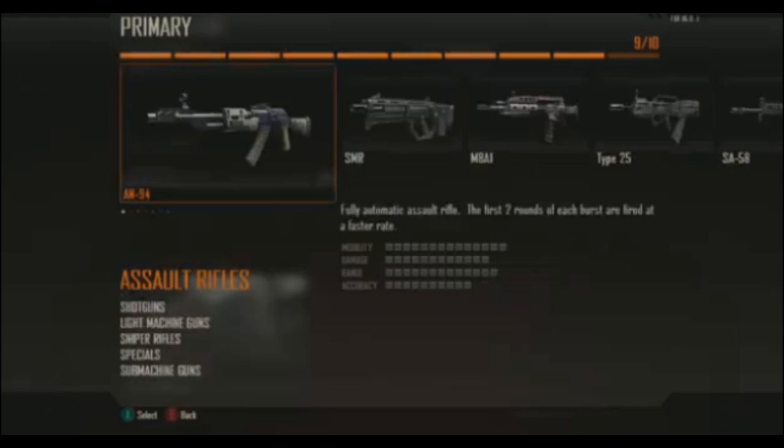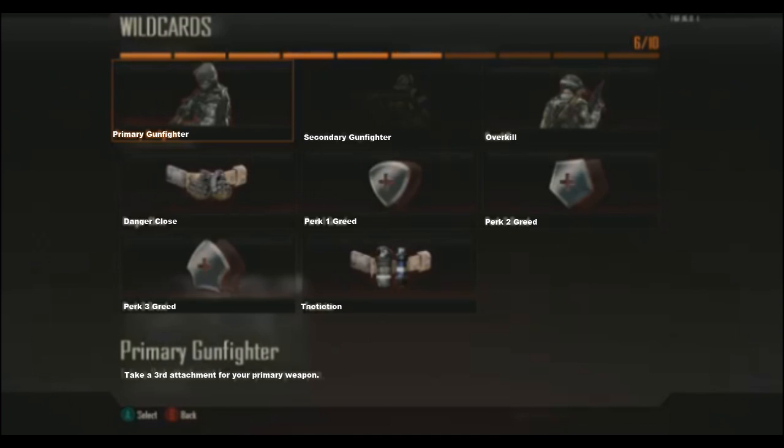There's the M8, Titan 25. There's the Primary Gunfighter — I actually want to talk about this a little bit. Primary Gunfighter lets you have three attachments on your primary weapons. Secondary Gunfighter lets you have two or three, I think, I'm not sure. Overkill lets you have two primary weapons. There are perk greed wild cards: Perk One Greed lets you have two Perk One perks, Perk Two Greed is the same thing for Perk Two, and rinse and repeat with Perk Three Greed.